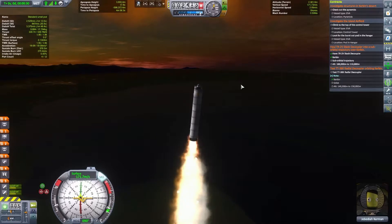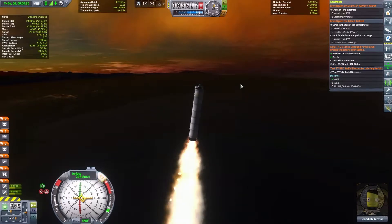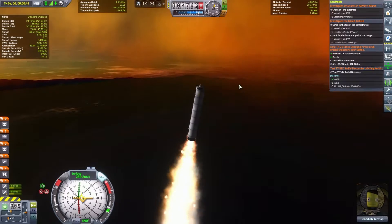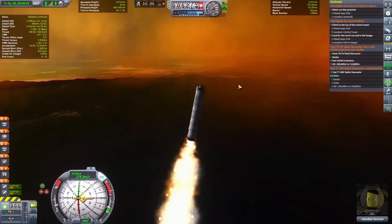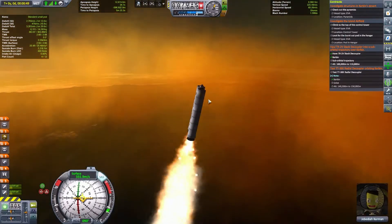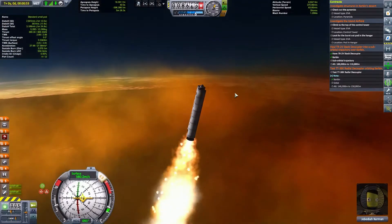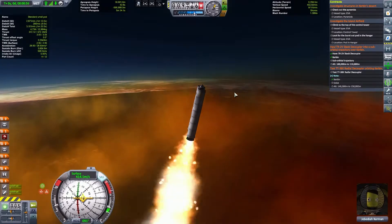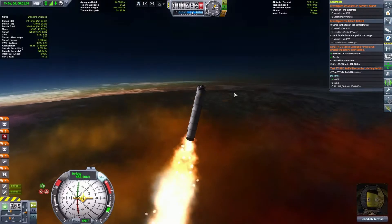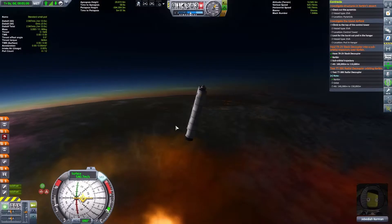It looks like we are gaining speed. I want to tilt the rocket a bit but I have to be very careful with this design. By the way, look how beautiful the game is at night time — I wish I could do all my launches here. I'm going into a small curve so we don't go too fast when we come back down. The boosters have done their job and a little bit more now that we're out of the thick part of the atmosphere.